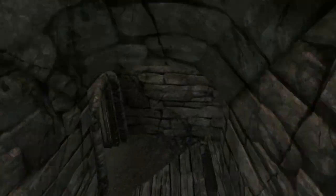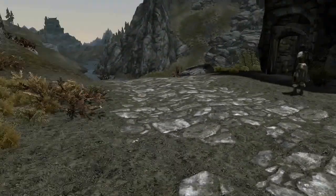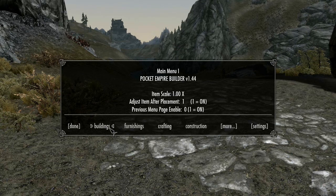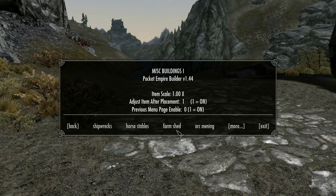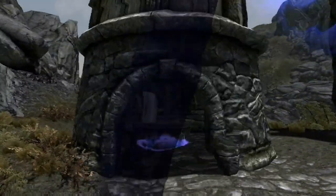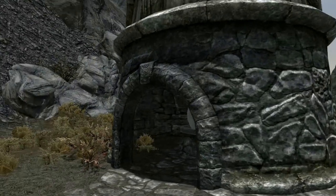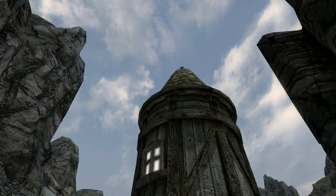Now the Pocket Empire Builder is great for constructing and placing things. Let me give you a quick example - you get a little ring, you put it on, then you get a menu. Let's go for something big straight away - miscellaneous buildings... farm windmill, let's go with that. Deploy windmill - summon - and there we are, I have a windmill! You can adjust the position, it's quite tedious to move everything around, but there we go. You can go in - you can't walk past the walls or anything. I have a windmill - how awesome is that?